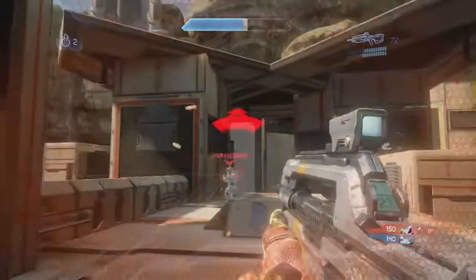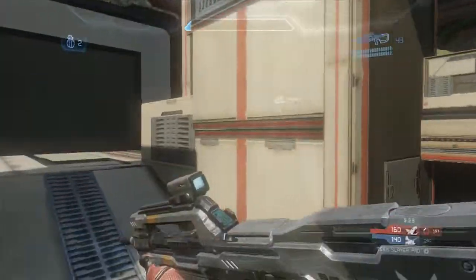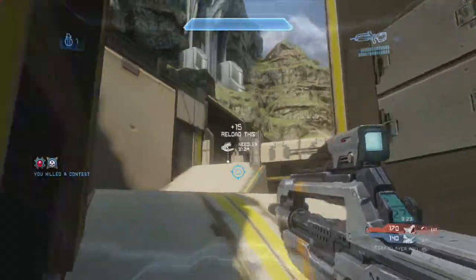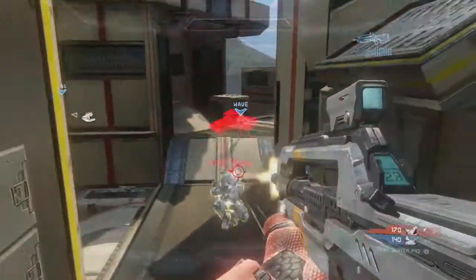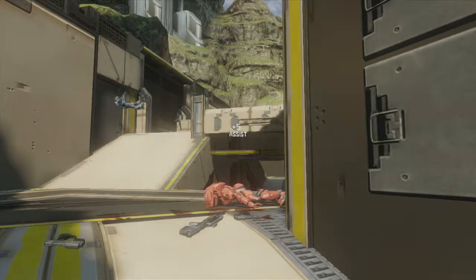You'll notice right there that all three of my teammates are on purple, so I try to go gold, push into the base, pick this guy off, and continue my push to gold. That's what you can do if your teammates are all on one side - they're putting shots across the map, weakening people, and by going to the opposite side you can clean up the kills.